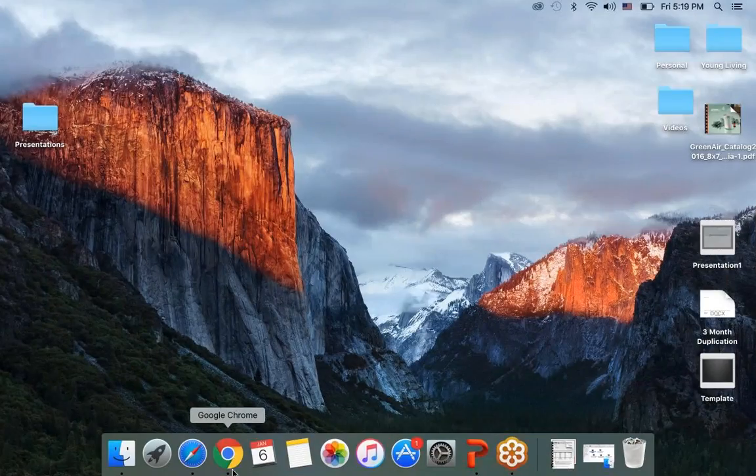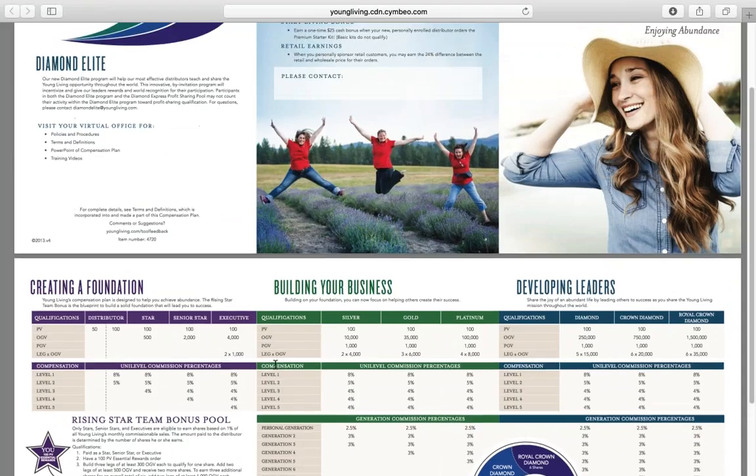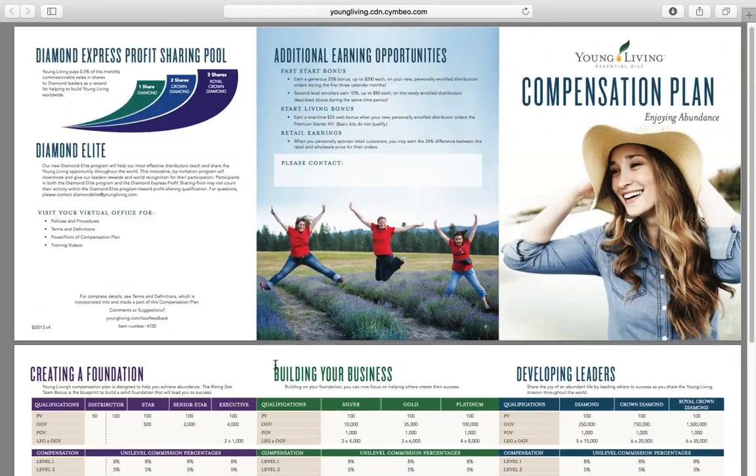Hey guys, hope your week's going well. So we're going to wrap up Young Living's compensation plan. We're going to talk about a few more bonuses and a couple more details of this comp plan, and we're really going to focus on how to maximize this plan. I decided to use this flyer — it's on Young Living's website, it's all over the internet — to show you how simple it is to really understand the compensation plan.